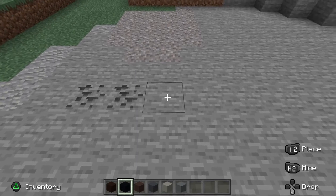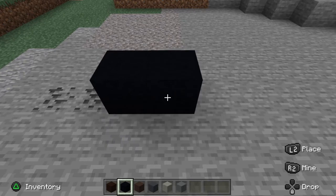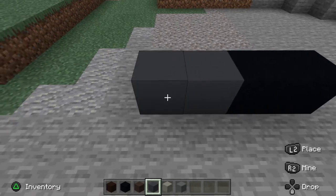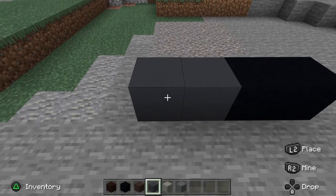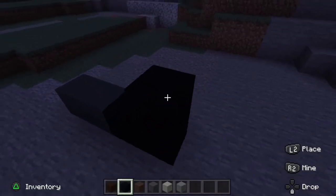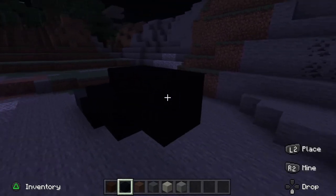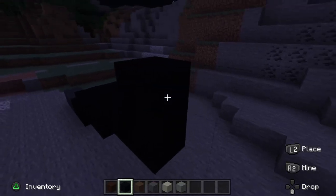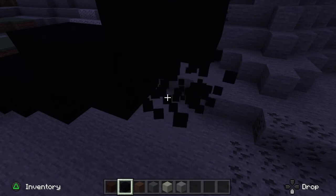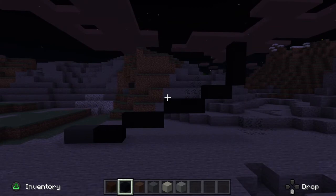Now we're going to start with two blocks of black concrete — go 1, 2 — and then move to gray concrete and go 1, 2. Then you're going to make some steps up here, going 1, 2, 3 in sequence a couple of times, and then up 1, 2, 3. That should be about all you need for the black.